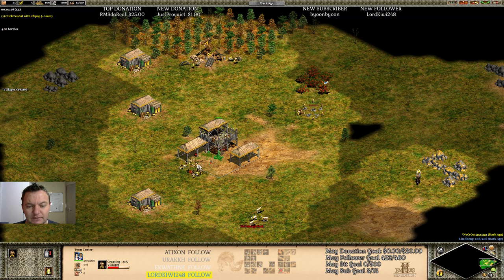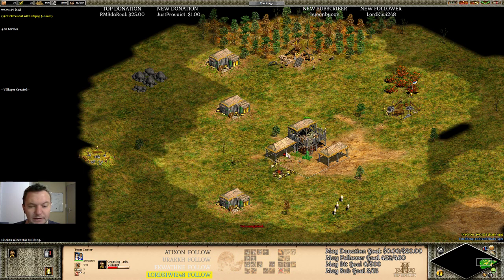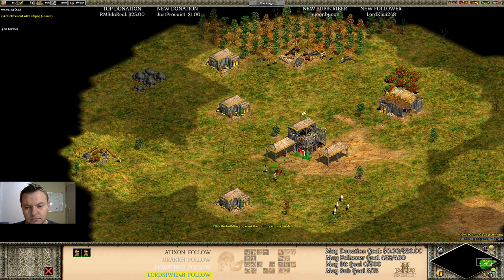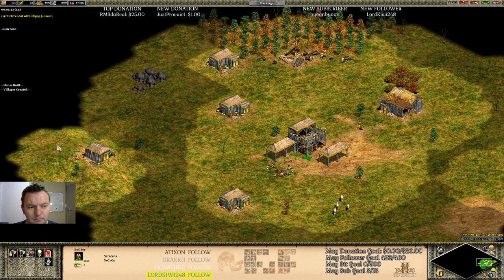At least my villager didn't die, so that's good. I know my second boar is over there — I didn't scout it but I know it's there. Okay, let's get that boar — now send the next two villagers to boar.